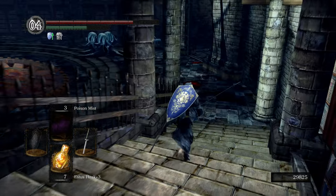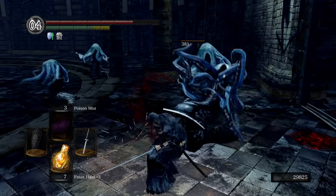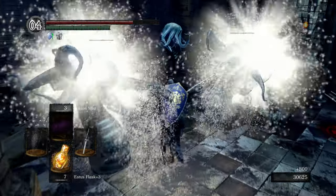If you're looking for a specific spell, please check the video description for timestamps, and you can just Ctrl-F and look up a spell and a timestamp will be there for you. So without further ado, let's get started.